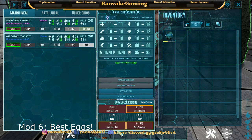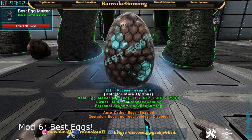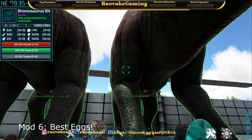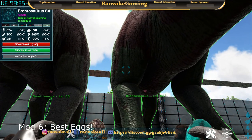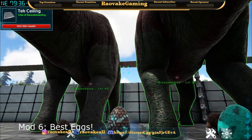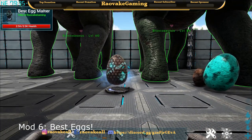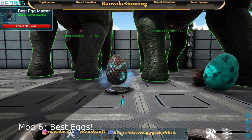This is Best Eggs, a breeder's dream, enabling faster and easy management for all of their breeding. And with that, that is the end of mod number six.